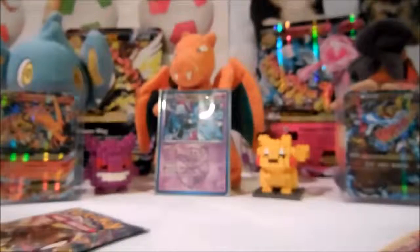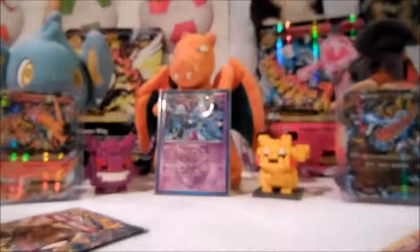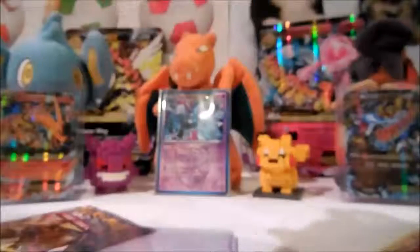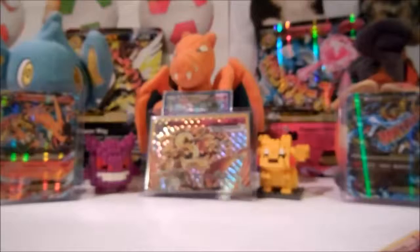Let me get a case. I'm pretty sure I'm out of the normal tiny sleeves, so we'll just use this Ancient Origin Elite Trainer Box case. That's freaking sick — I'll just put that right where Metagross is. Alright sweet, now on to Mega Mewtwo X.